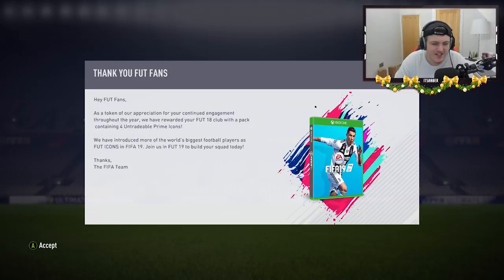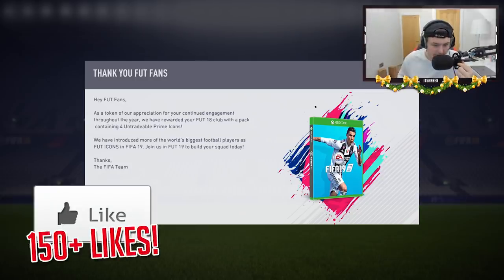EA give us 4 free Prime Icons in a free Prime Icon pack. What a company! What an amazing company. This company clearly cares about their player base. This company absolutely loves the people that play the game — they adore them, they really know how to make the customer feel appreciated. Did I mention they give us these free Prime Icons on a game that's a year old? The latest promotional stunt in the long line of promotional stunts from EA is to give us 4 free Prime Icons on FIFA 18.